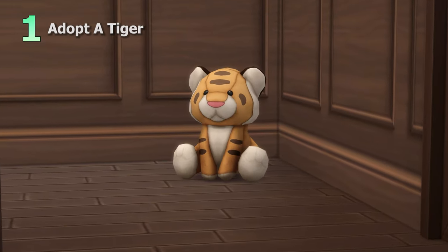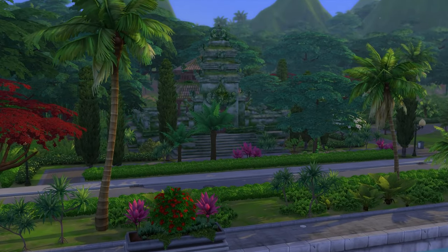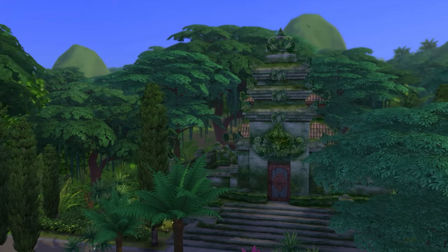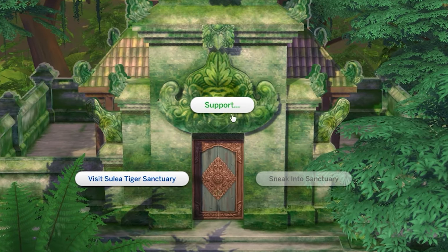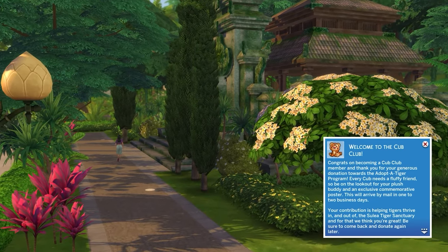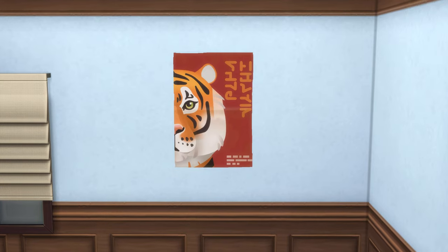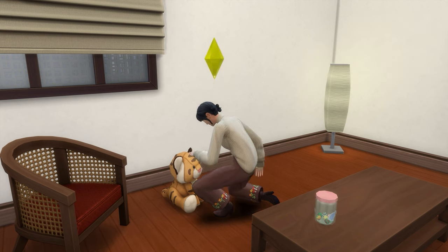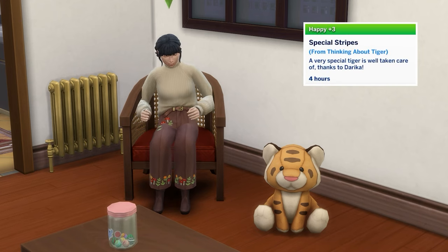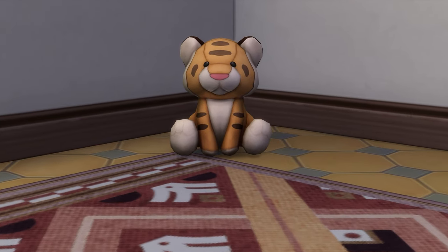First up is to adopt a tiger. You'll likely visit the Sulia Tiger Sanctuary while roaming around Tomerang, which is located within the Kosapa area. If you choose to support the Sanctuary by adopting a tiger for 100 simoleons, your sim will join the Cub Club. A few days later, an adorable plush called Tibbet the Tiger and a cute poster will be mailed to your sim. Cub Club members can pat Tibbet for a small happy moodlet, or even choose to think about the adopted tiger, which provides a rather strong +3 happy moodlet.